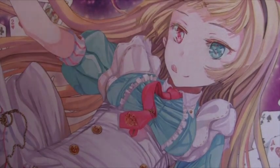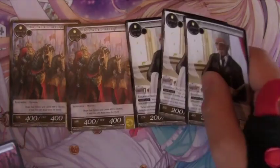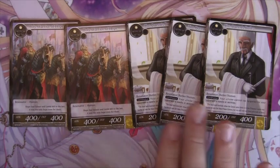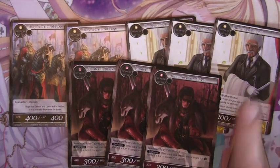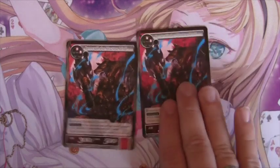Going into the monster lineup — one drops: two Holy Warrior Hope, three Queen's Butler, which serves as protection for Snow White once she hits the board because you definitely don't want her to go anywhere, and three Hunter of the Black Forest for aggression.